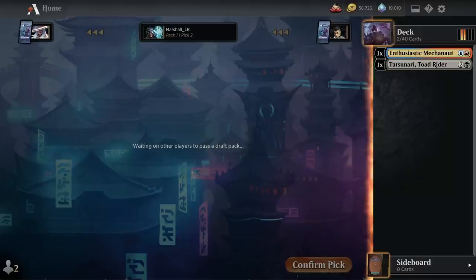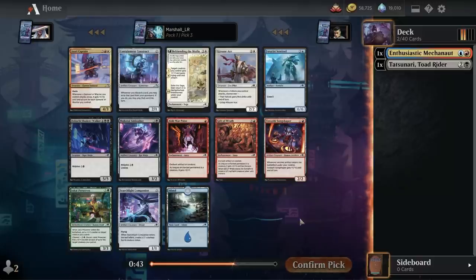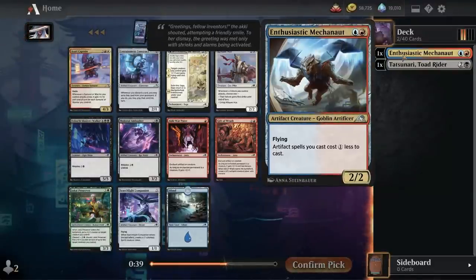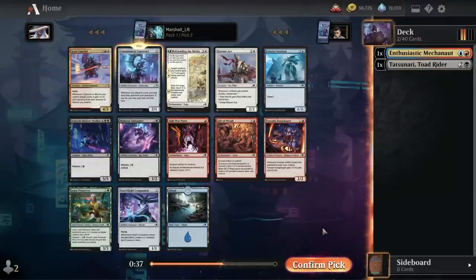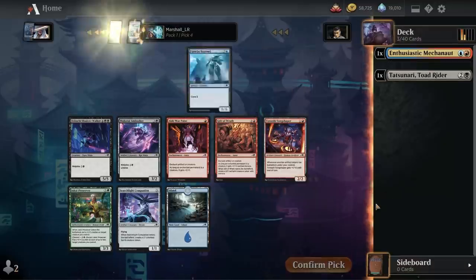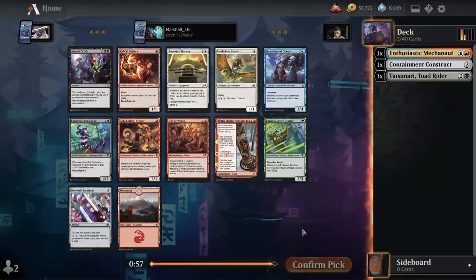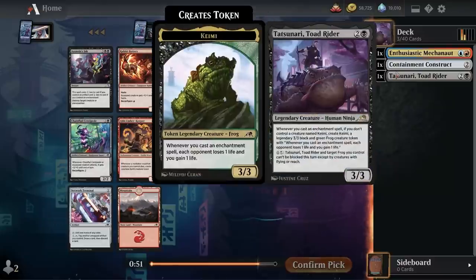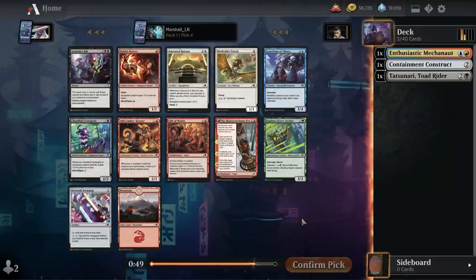Containment Construct — that goes with the Enthusiastic Mechagnome and just the general artifact build. This thing's cool if you can get it going; there are a few different ways to get discard going repeatedly. You can look to cards with Channel as a way to do it.